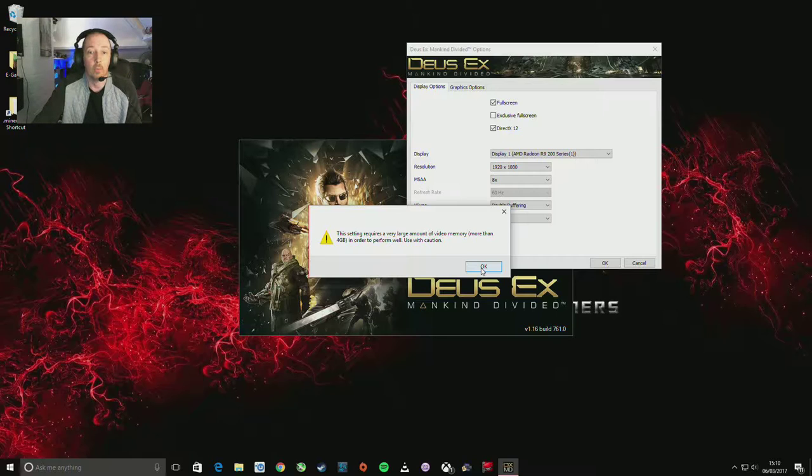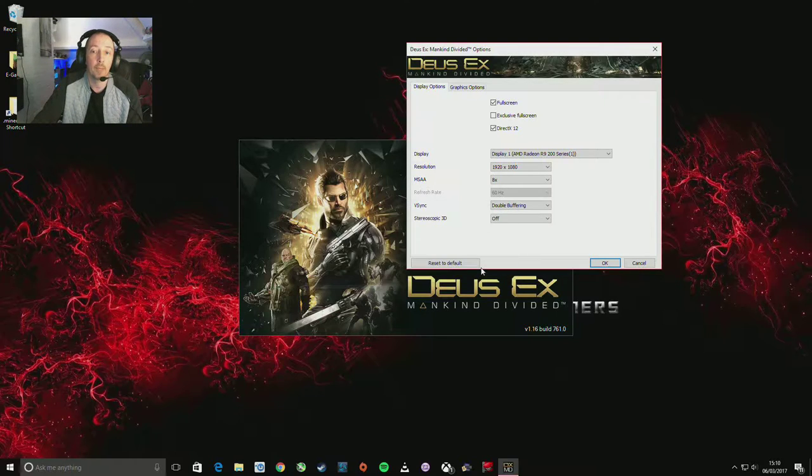More than four gigabytes of VRAM in order to perform well, so I guess I won't be using that. Nowadays it seems like six gigabytes — like a GTX 1060 — or preferably an eight gigabyte card is needed for a lot of these options. V-sync: double buffering, triple buffering, and off — leave it on double. Stereoscopic 3D: leave that off.